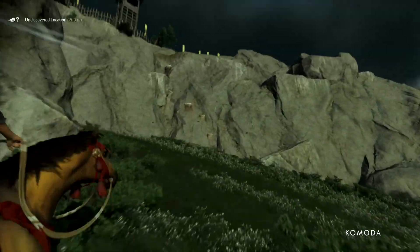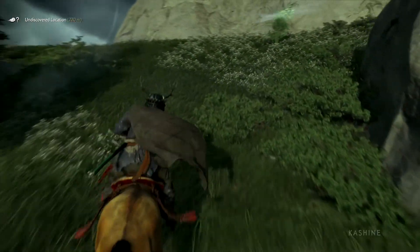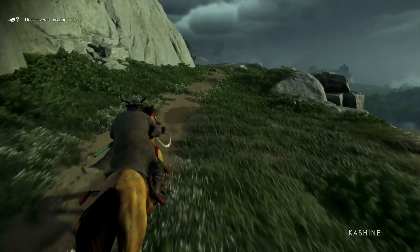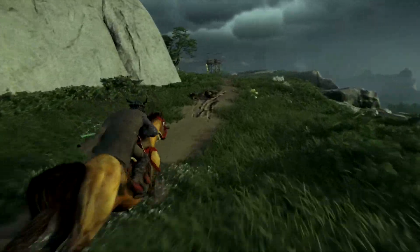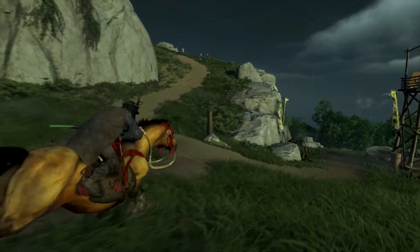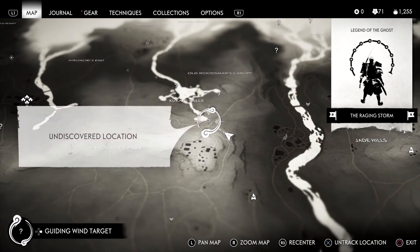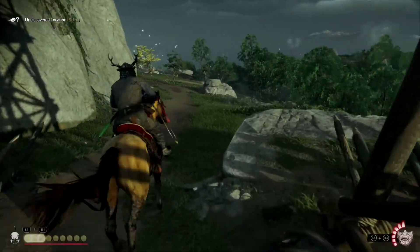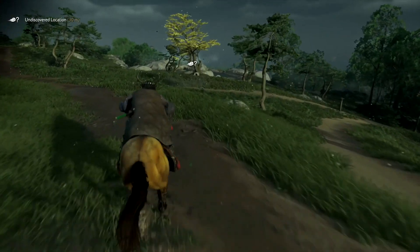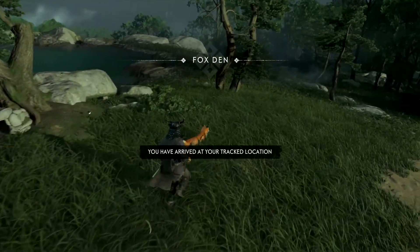There's actually a little road up here — should make it easier for us to get to where we need to go. Didn't even notice that. I think this was part of the mission where we need to clear this out of Mongols — it was like the first time we used our hook. Let me look here. Just need to keep on going straight. It's another fox apparently.